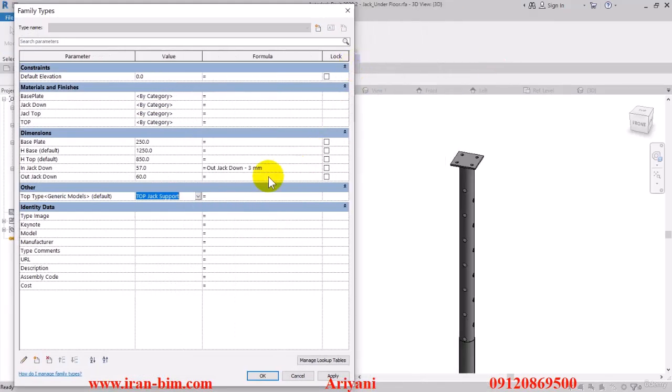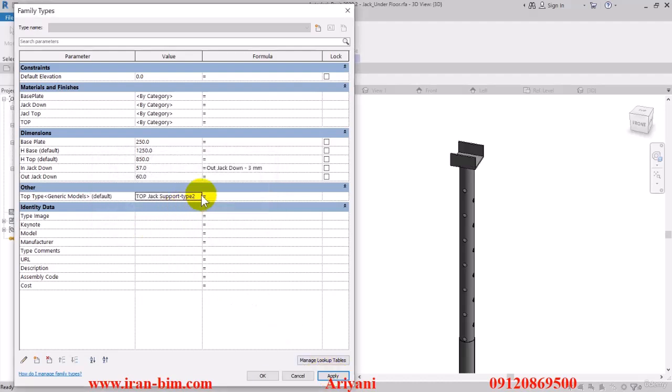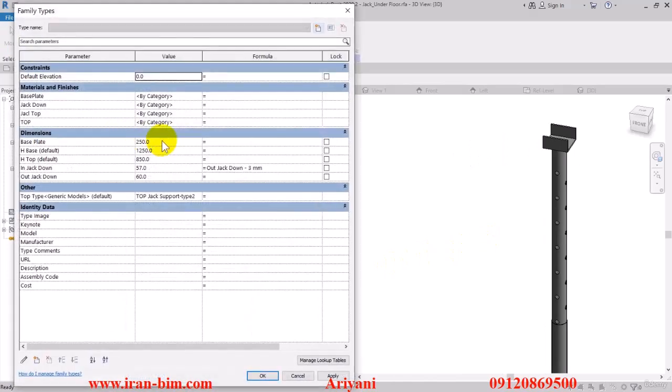From this menu you can see the families that have been assigned to it. Put this under Type 2. This time put it on 'top jack support', then apply. If we put it back on Type 2, this is what it looks like.